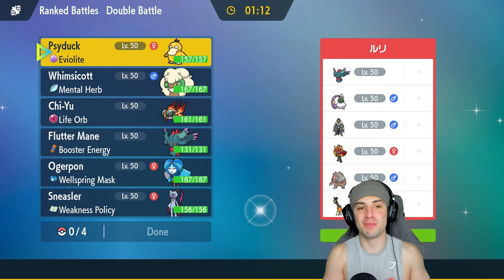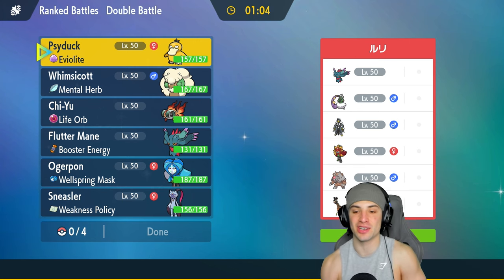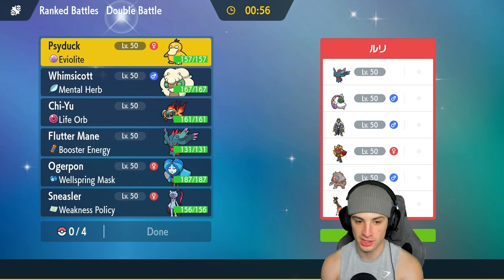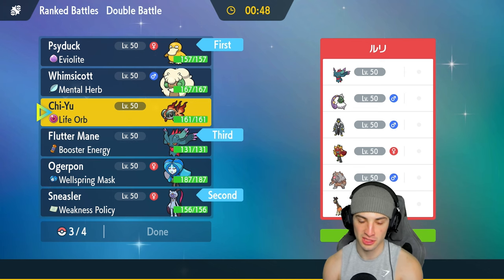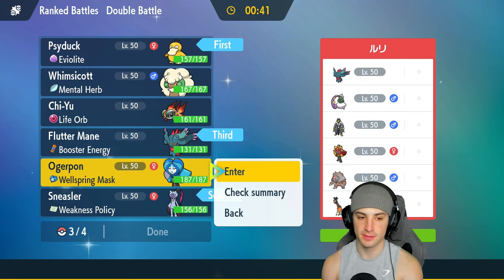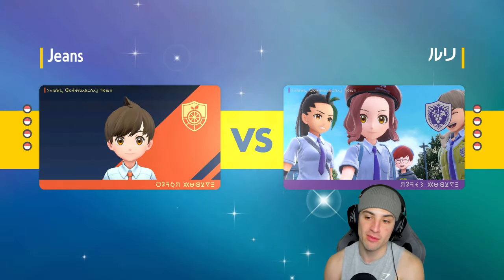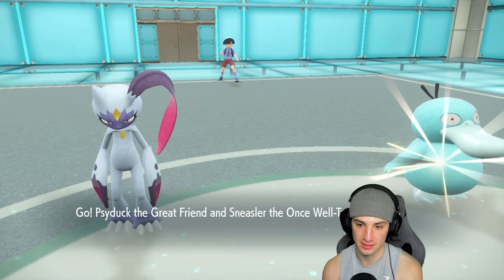Moving on to our final match. We did not expect to do this well — we're 2-0 and Psyduck has been on the field for most of both matches. We're going up against an Ursaluna and Frigoraf team with Walking Wake Ogerpon, Urshifu, Tornadus, and Fluttermane. I'm going Psyduck and Sneasler again, then Ogerpon and Fluttermane in the back. If that's Water Urshifu, Chi-Yu just gets dumped on — so Ogerpon is the better choice.